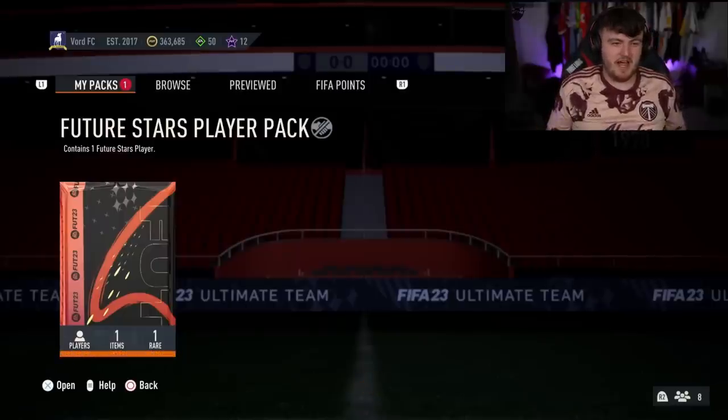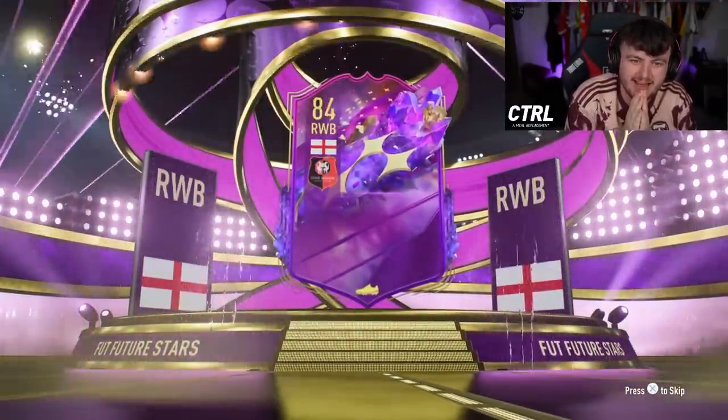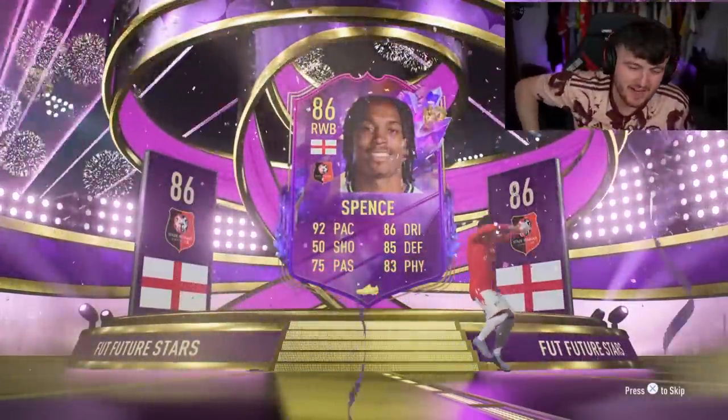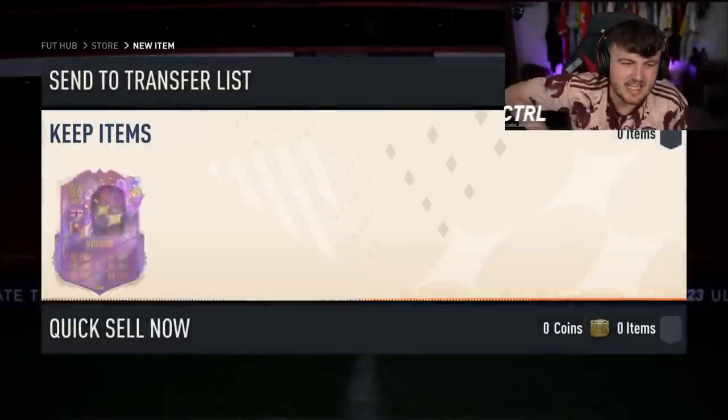Future Stars player pack now. Come on EA, can we get a decent Future Stars? Let's see a good nation - English. Right wing back, it's Jed Spence, who is at Wren now. 22.5k. So far, two packs, two right wing backs. That is not a great start at all, is it EA?